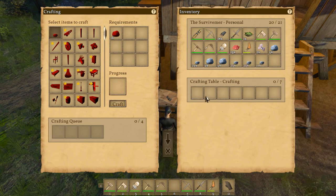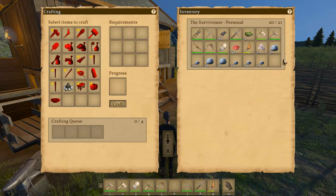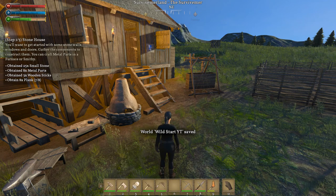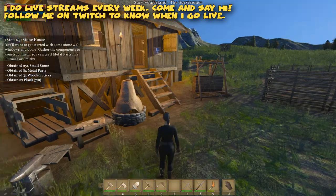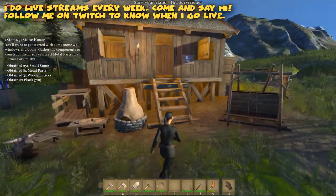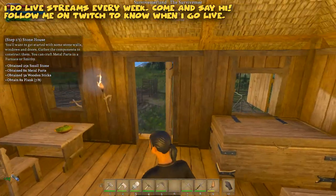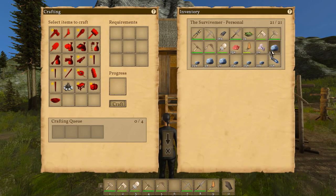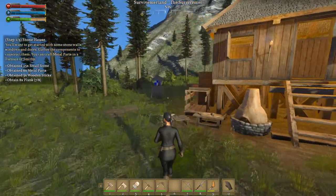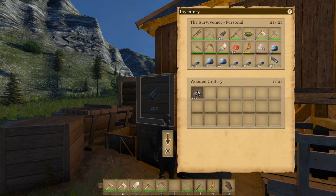Obtain eight metal parts — we already have metal parts with us. How is it that we have metal parts? We don't have metal parts. It says obtain eight metal parts but we don't have them. Metal parts are here though. Then obtain three wooden sticks — we don't have wooden sticks with us. I think it's not counting the inventory, right? This should be some sort of issue or something.